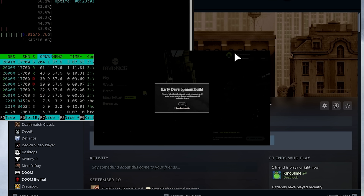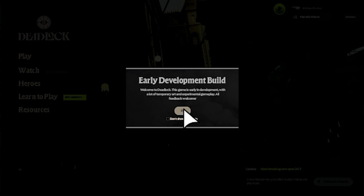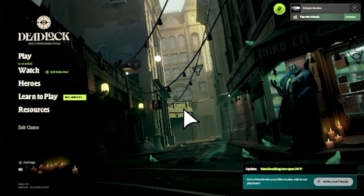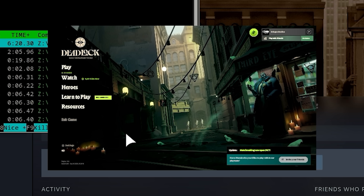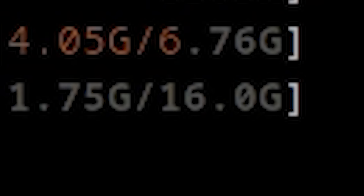We're in game! Well, we're in the menu. I can't read anything. Even with our swap it's still over 5 gigs. Our swap is at like 1.8-ish. We are in! We've launched Deadlock! That was it, huh? Like the old adage goes — always download more RAM.